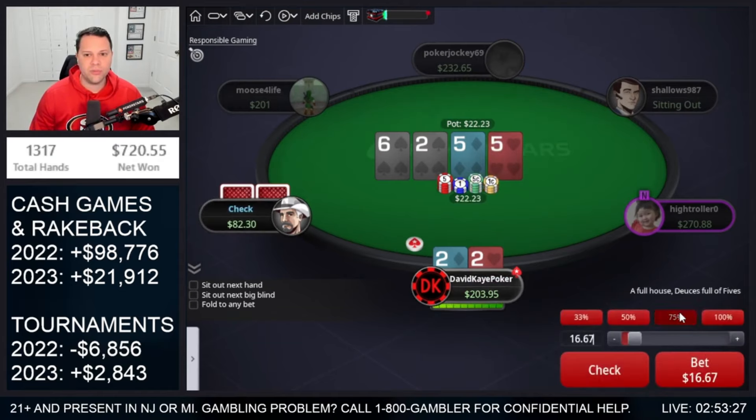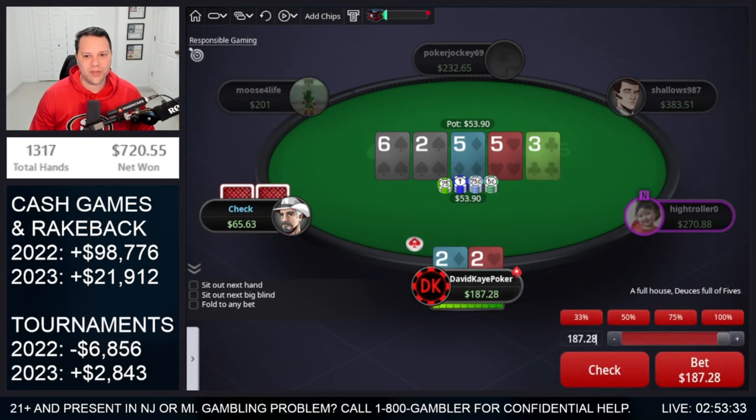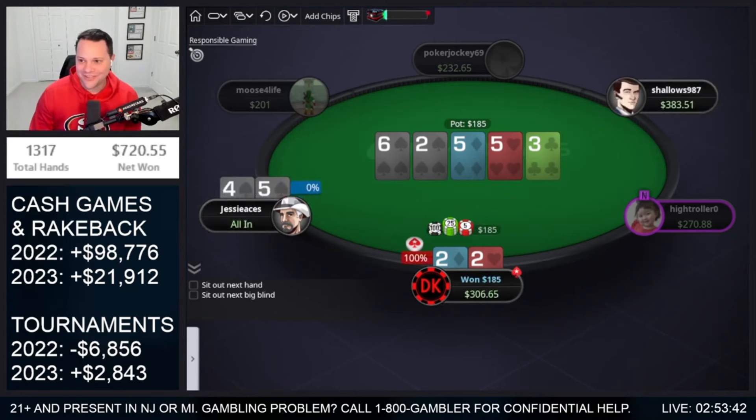Here we open 2s, get called. Bet flop, go ahead and bet turn. Hopefully they have a 4. So 53 in the middle, they've got 65 back — we're going to be all in. Jam the river. They snap it off — they did have the 4. Wow, boat's good with 2s.